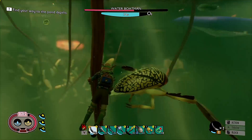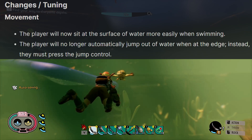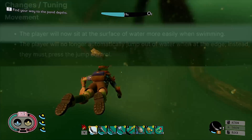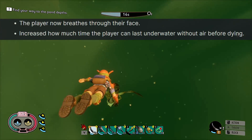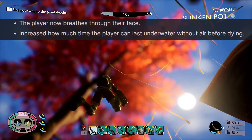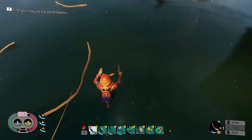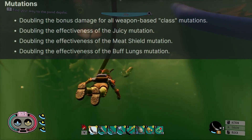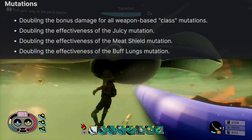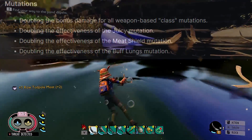Moving on to some changes and tuning that they made, starting with movement: the player will now sit at the surface of the water more easily when swimming. The player will no longer automatically jump out of the water when at the edge — instead, they must press the jump control. The player now breathes through their face, which has been corrected to the facial region. They also increased how much time the player can last underwater without air before dying. Moving on to mutation changes, they have doubled the bonus damage for all weapon-based class mutations, doubled the effectiveness of the juicy mutation, doubled the effectiveness of the meat shield mutation, and doubled the effectiveness of the buff lungs mutation.